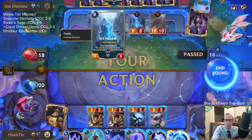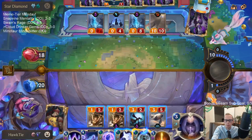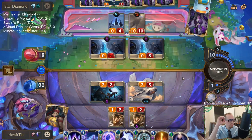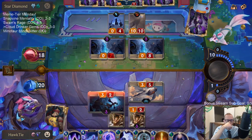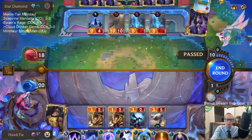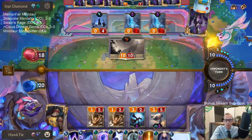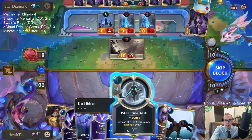The Cloud Drinker is going to get Vulnerable. I didn't go Written in Stars — the Obliterate is really important. If I would have gone Written in Stars, then they had that other Trundle and I had to obliterate that Trundle. That's just how that is.